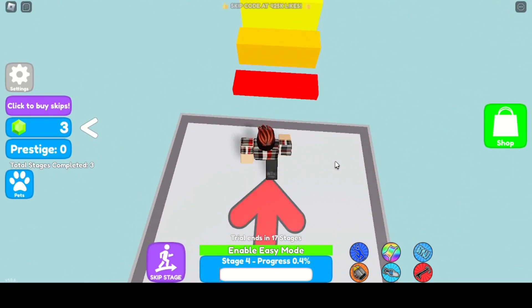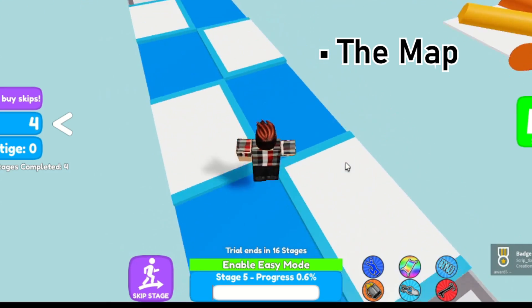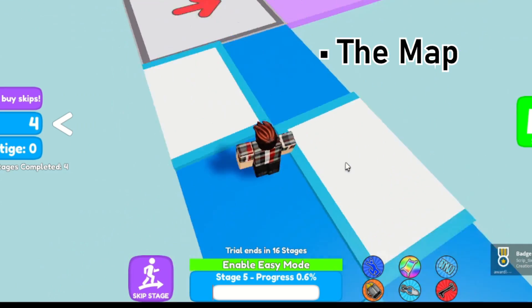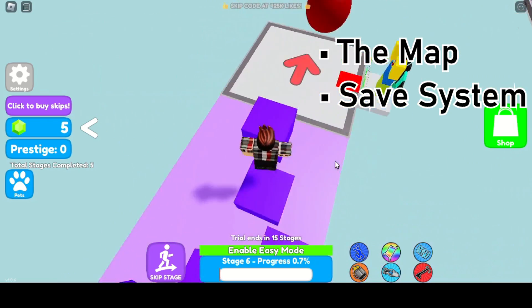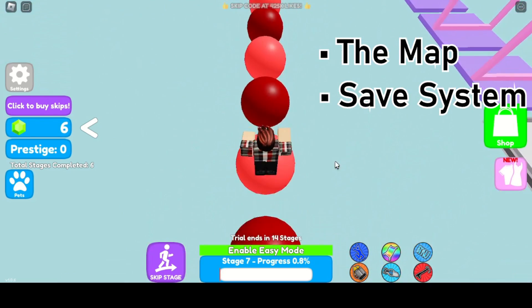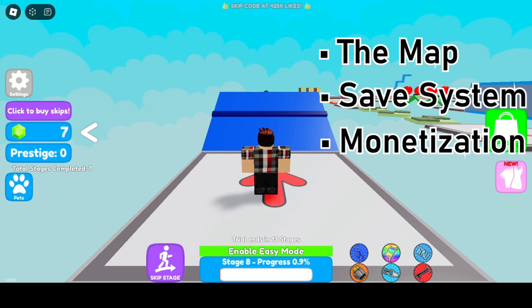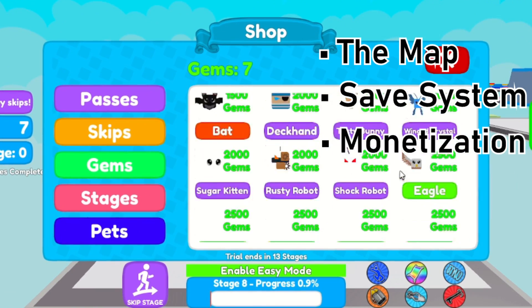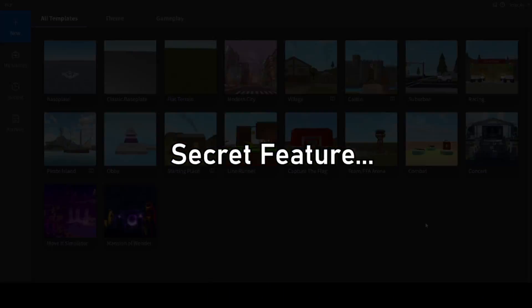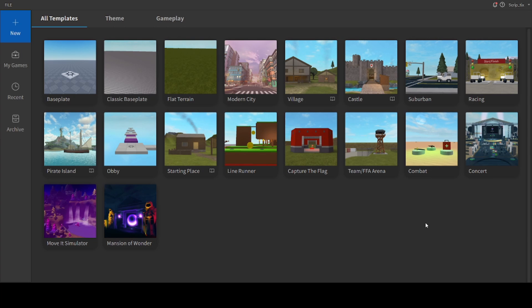Obbys are comprised of a few main features: the map. The most important part of an obby is to make all the obstacles, because that's what makes the game so fun. A save system — you want to make sure that the players respawn at their current stage and that their data saves when they leave, or you're going to get a lot of hate. Trust me, I speak from experience. Monetization — you need to have your game passes and your dev products for players to buy so you can start earning that juicy Robux. And the last thing we're going to have is a secret feature, so stay tuned for that.